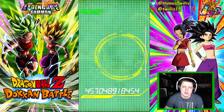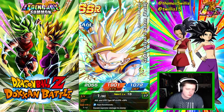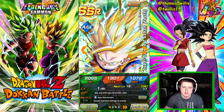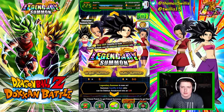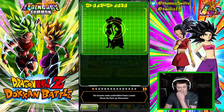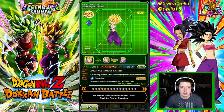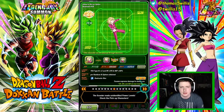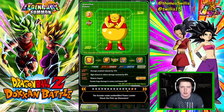The only features I know for sure are Kale and Caulifla and then the two separate base form cards. We'll take that Android 18 - it's a Universal Survival Saga card. As for the scouting, there's Kefla, Super Saiyan 2 Caulifla, Berserker Kale, and Brianne - who will actually be really good when she gets her awakening. Bula is good support too.